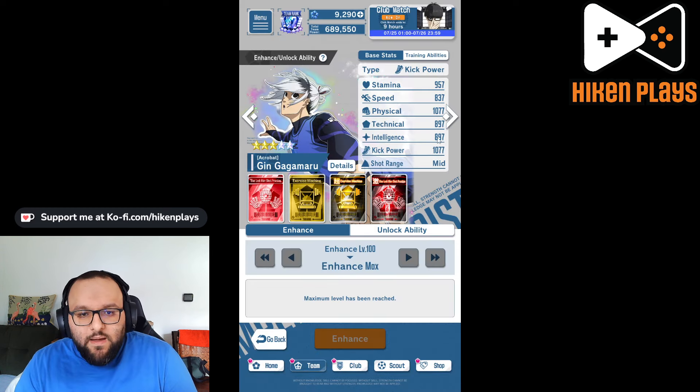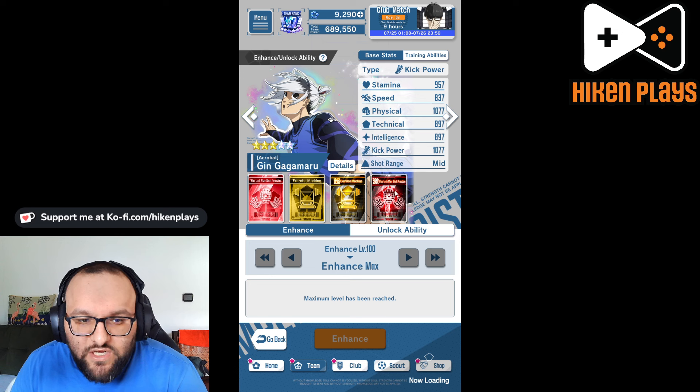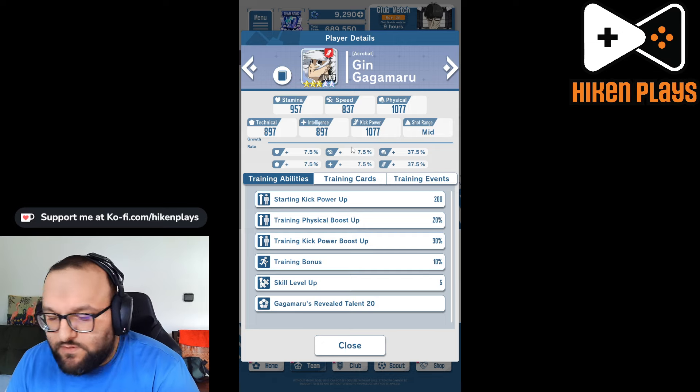We are going to do a training session, don't worry. But this is what Gagamaru looks like, and if we actually open his details, you're going to be able to see that he has 7.5% growth stats on everything, as well as 37% on physical and 37% on kicking. Super awesome.